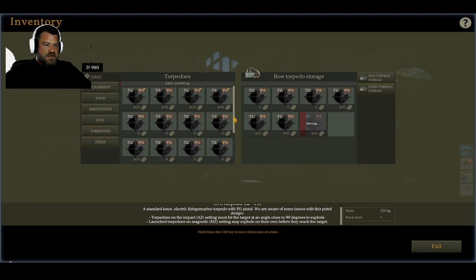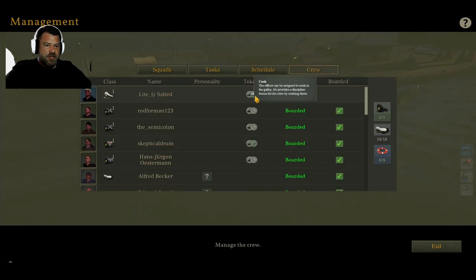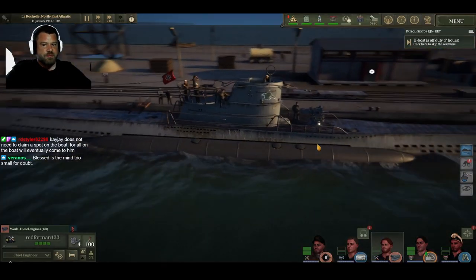We only have access to P1s, I guess. We're going with mostly a complement of T2s, because everything else is expensive now. The skipper can cook. Both of our engineer types are runners — they can walk and run 10% faster than normal. Skeptical here is an expert, so they can do headquarters stuff faster. Our radio operator is also 10% faster than everybody, which is interesting.